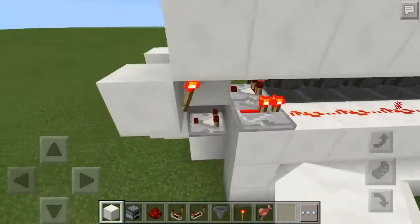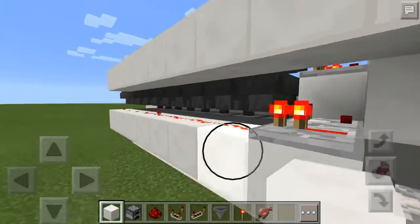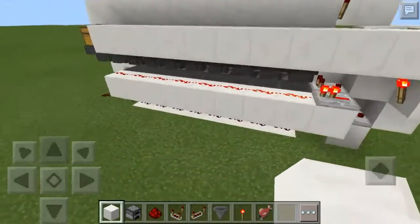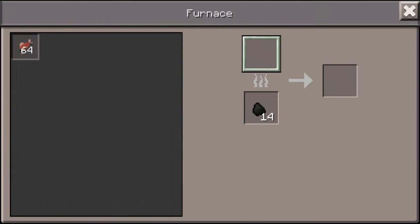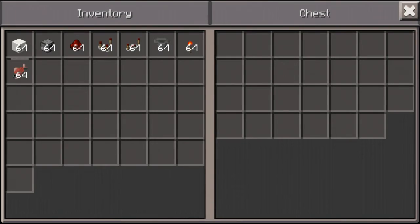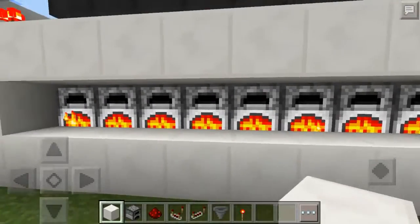What's happening is the coal feeds down into this line. Once one item hits the end, the comparator turns on, which turns this line off, depowering the hoppers at the bottom. It then powers this line up here, making sure no more coal gets in — that's how it evenly distributes. We had six in each furnace and now we have 14 in each, perfectly evenly distributed. Now we can put whatever we want to cook in here — I put some raw salmon, and they all turn on at the same time.